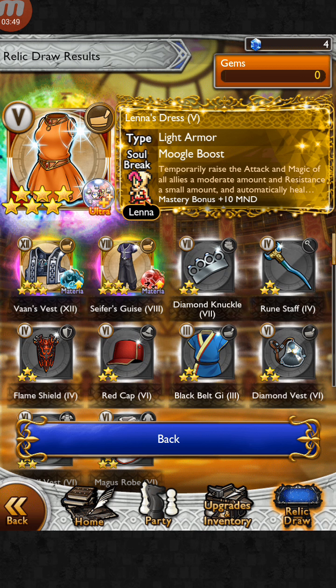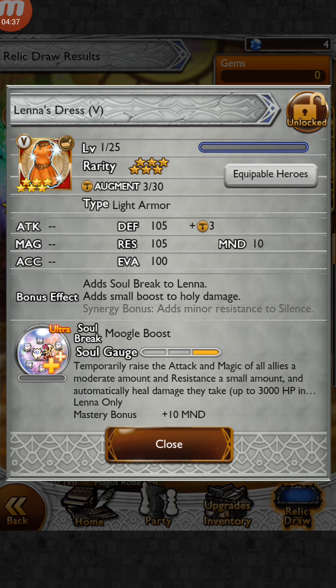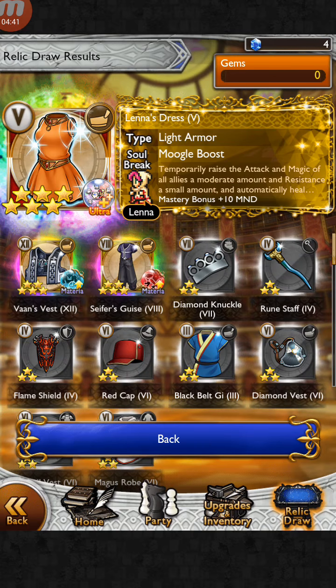Lena's QSB! The realm synergies I'm really close to perfecting are FF5, FF7, FF8, FF10, FF12, and FF13. I just need Lena's BSB or Lena's USB, so I guess this means I've officially perfected my FF5 synergy. It's a shame the other two are legend materia, but at least I got this — it counts a lot. Even though I didn't get Tidus's USB, I can always save up more mythril and pull it before it's over.